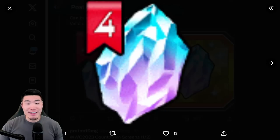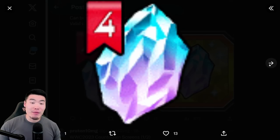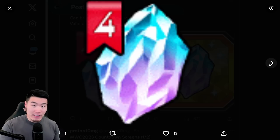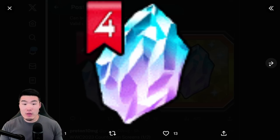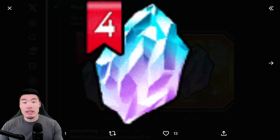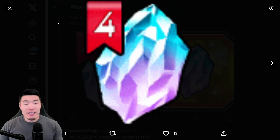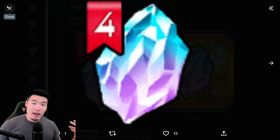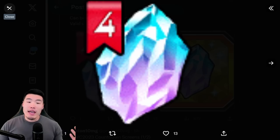So these are the Memorial Dragonstones number four. If you don't remember how these work, basically it's based on how many stones you've spent since the last worldwide celebration, and it's one Memorial Dragonstone for every 50 stones spent. So let's say you spent 1,000 stones in the last year, then you'll get 20 of these Memorial Dragonstones. If you spent 2,000, it's going to be 40. If you spent 3,000 stones, 60. And so on.